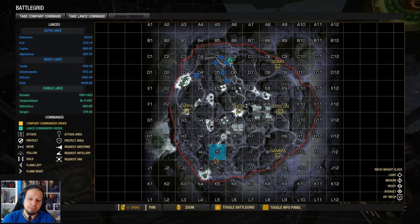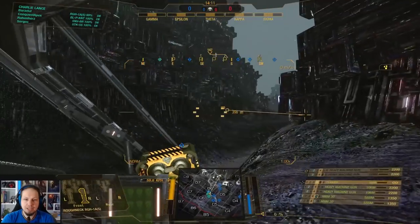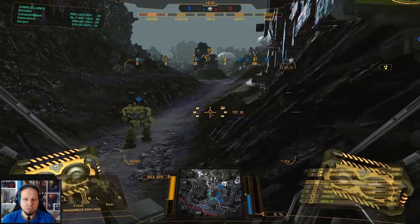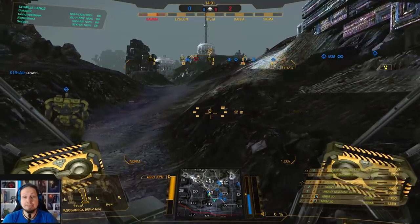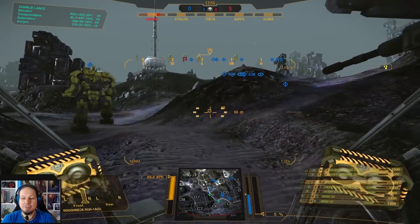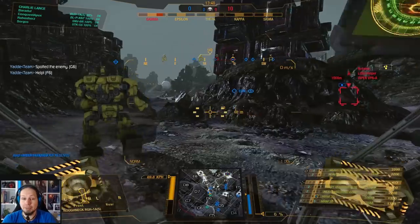Mostly the enemies are coming from here, by the way — they are going to the Golf 6, Hotel 6 spot. I think it's a place where we want to be later. In the meantime, we go to the center of the map, see how the enemies approach, and figure out a plan to intercept them. I do not have long range — that is the problem. Our MRMs are firing at 588 meters, which means I cannot do much in the first phase of the game.